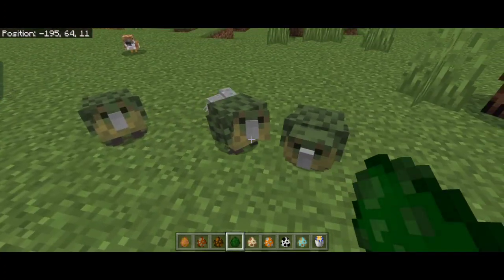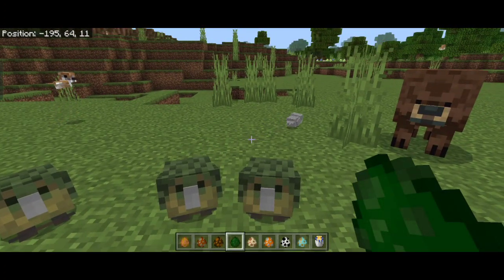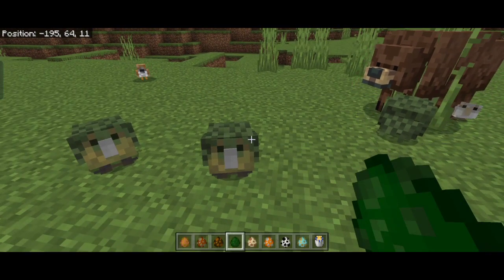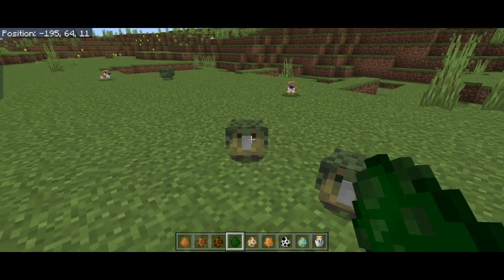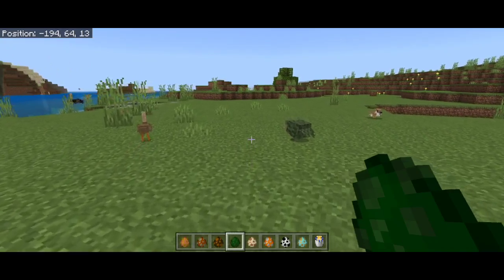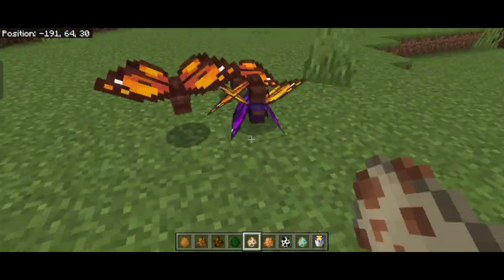A brand new mob is the kakapo. They spawn in dark oak forests and are like the flightless birds from New Zealand. Currently they don't do much other than being ambient mobs.